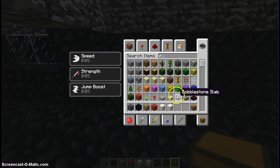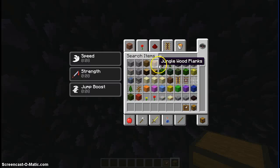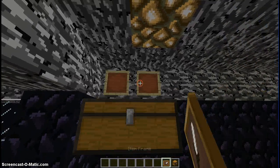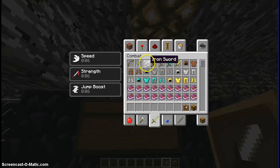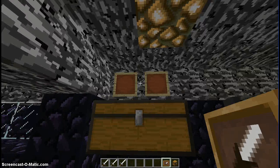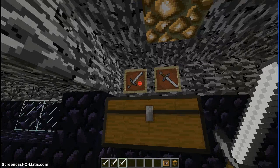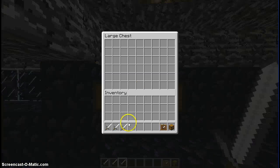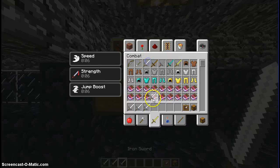We'll put that there and that there. Basically, we'll put chests here. Predators would use iron swords. We'll signify that as weapons.